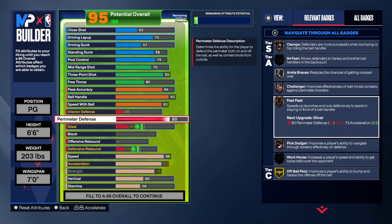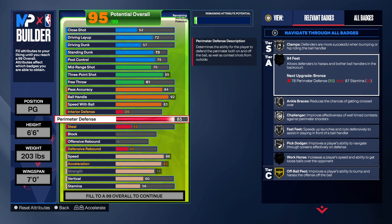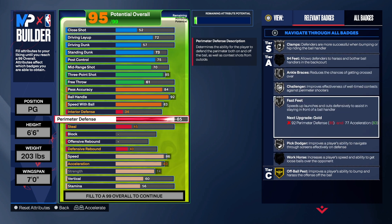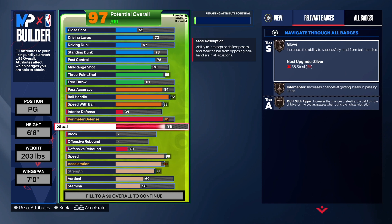For defense on this build, I wanted good perimeter defense, so I did an 85. I can hold my own — with the 85 that gives me clamps, 94 feet once you take stamina up, and fast feet. For the steal, this 85 is really really good. When the game is playing right, I get a lot of steals with this build — I'll be plucking folks left and right.